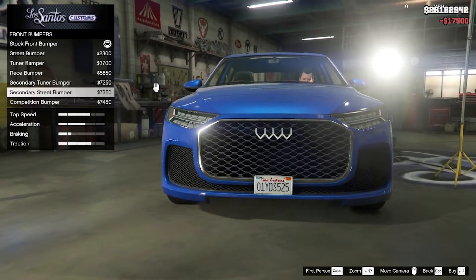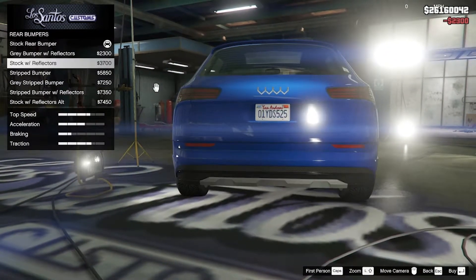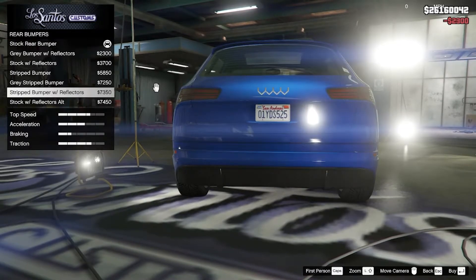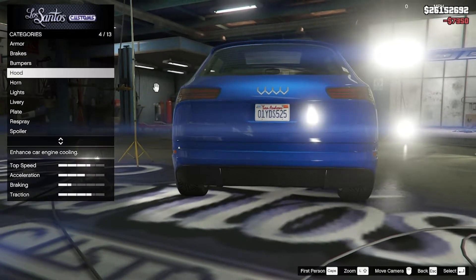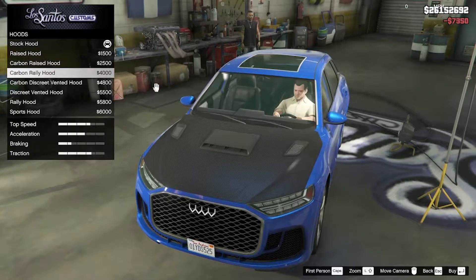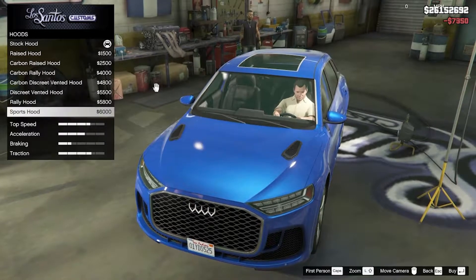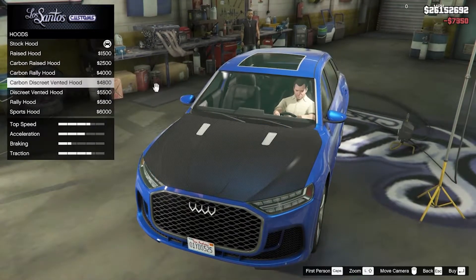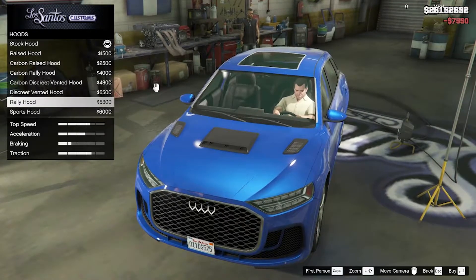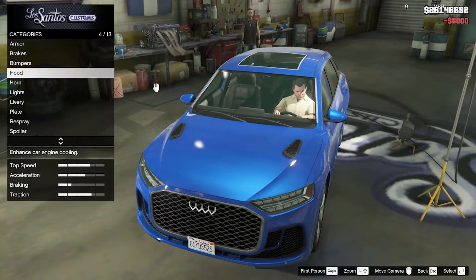Just looking at this I do like the competition bumper but I think I'm going to stick with the street rear — or actually the strip bumper with reflectors. For the hood we have raised hood, carbon raised, carbon rally, carbon discreet, discreet vented, rally, and sports hood. I can't tell between the rally and sports so I think we're going to stick with the sports hood — the thing in the middle is just too much.